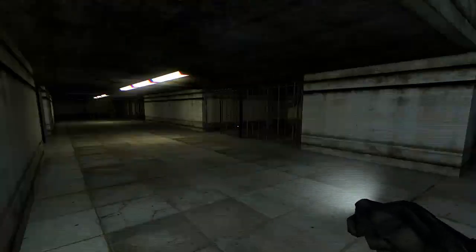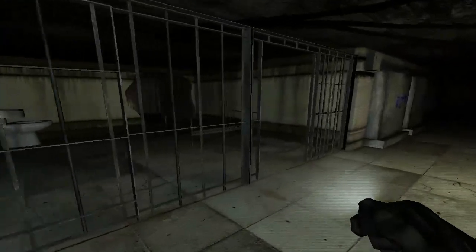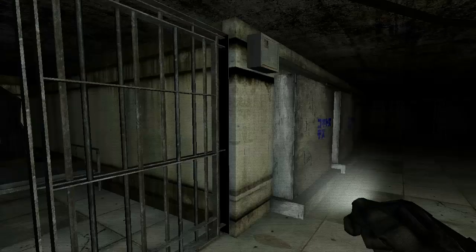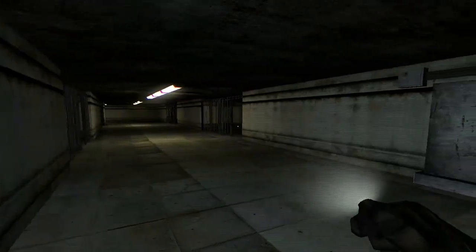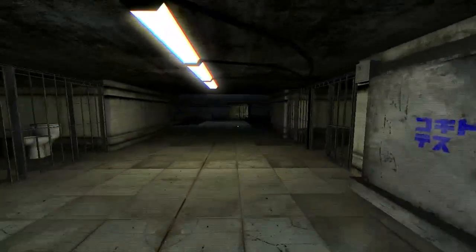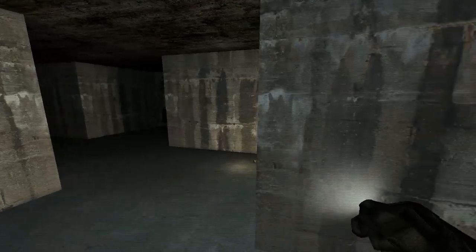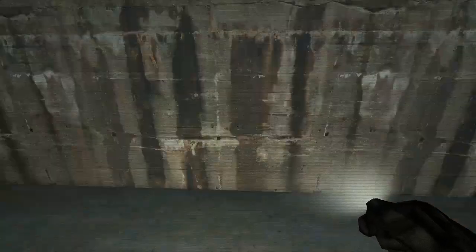So we're now in the prison. The walls are broken down — this looks like the sanatorium map. There's a bathroom here. Where are the prisoners? Let's use the flashlight and look around.